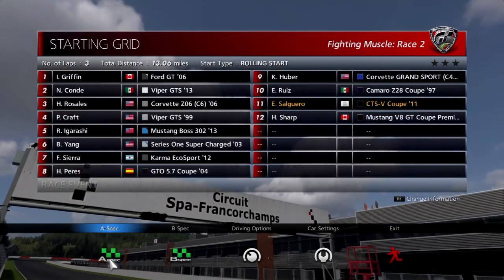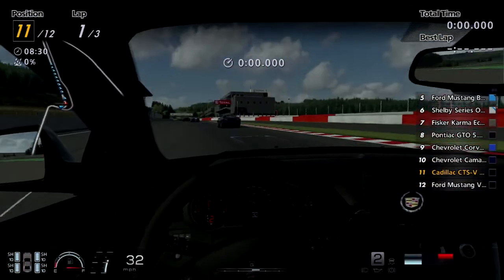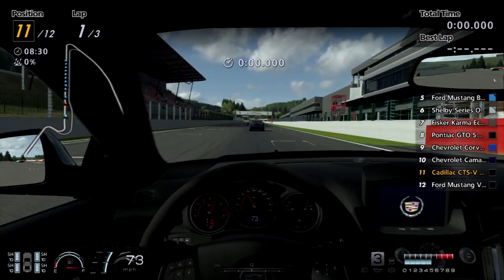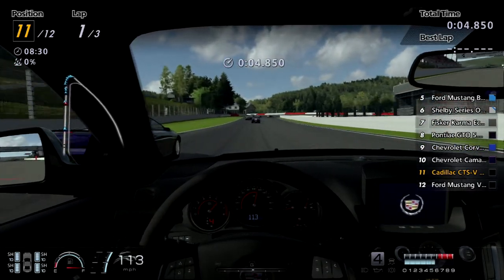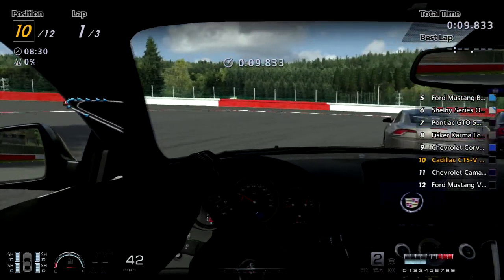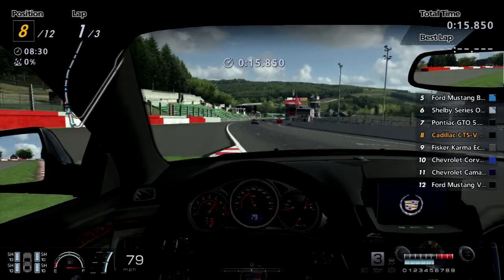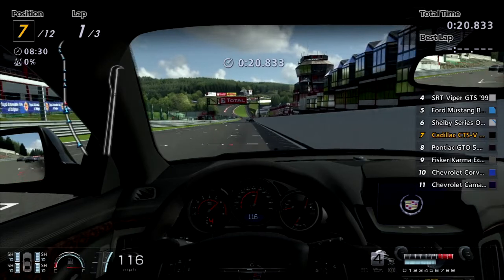Here we are at Spa for race number two and the Ford GT is here. We dealt with the Ford GT concept in the Tour of America several times, but now we get to actually deal with the production model, which is gonna be pretty neat. Here we are — it's a really nice interior. Oh man. Okay yeah, this is an automatic transmission car. Also the Karma is back — the car that matters the most. A bit of a cheese for an overtake on my end, but fuck it.